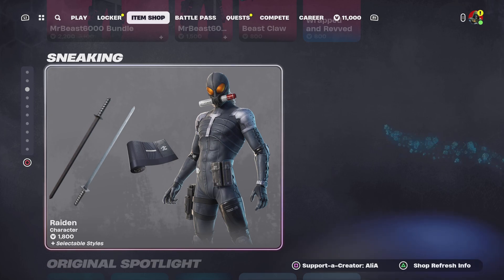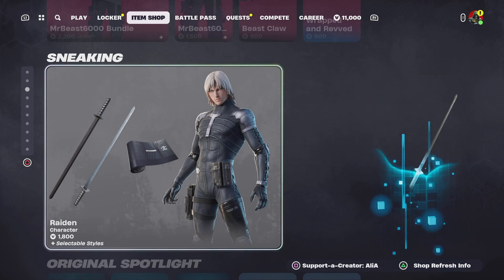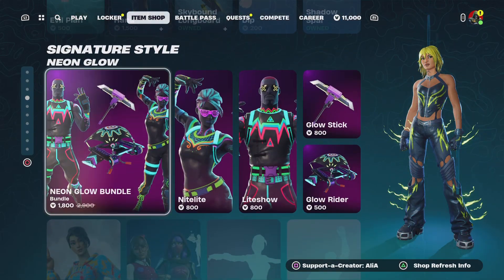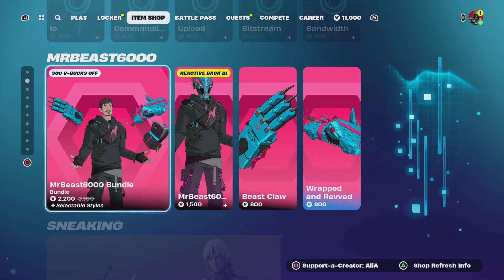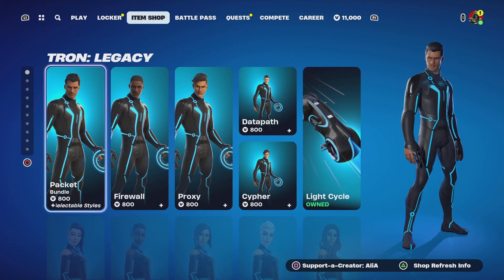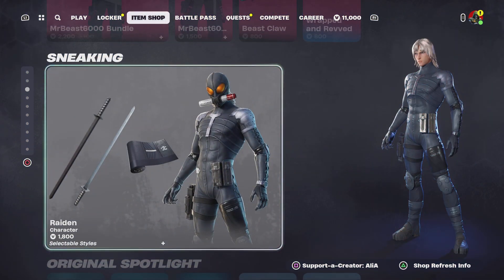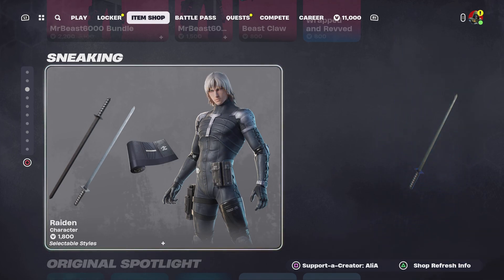I hope you guys enjoyed tonight's item shop. If you did, don't forget to smash the like button. Let me know in the comments what your favorite item or bundle is from tonight's shop — are you going to get Raiden, Hannah, the neon glow bundle, Isabella, the tie-dye skin, Mr. Beast, or any of the Tron Legacy items? If you're new to the channel, don't forget to subscribe and turn on notifications. Stay vibey and I'll catch you guys next time — peace!